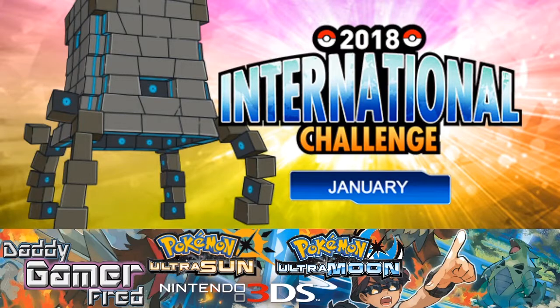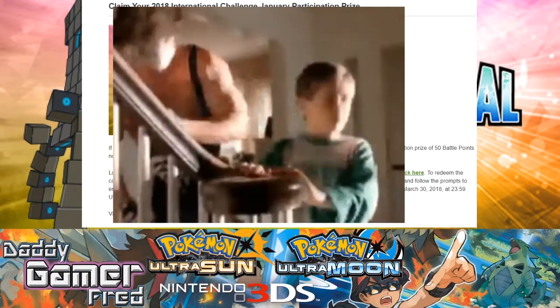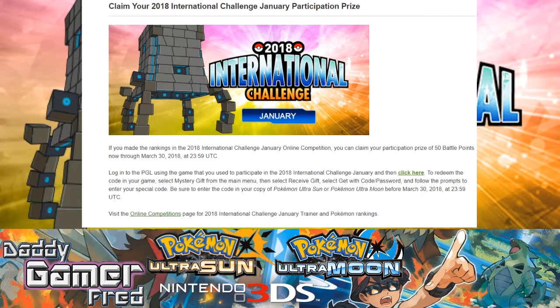For our final news story: if you participated in the 2018 International Challenge of January, your participation prize is waiting for you. I'll have the link to the article and the redemption link in the description. If you made the rankings in the 2018 International Challenge of January, you can claim your participation prize of 50 battle points now through March 31st, 2018. To make the rankings, all you needed to do was one match on any of the three days. I personally did 15 matches each day — even though I got my ass kicked with a terrible team, it was fun seeing what teams people were building for this international challenge.